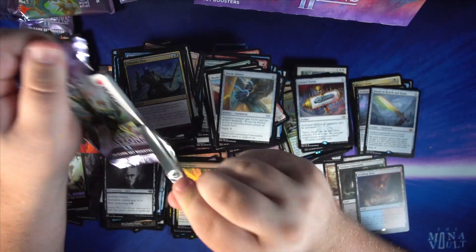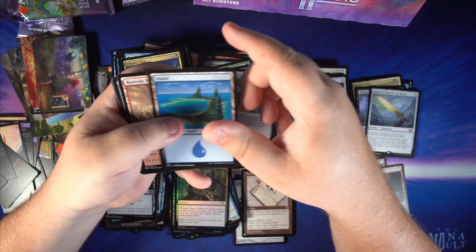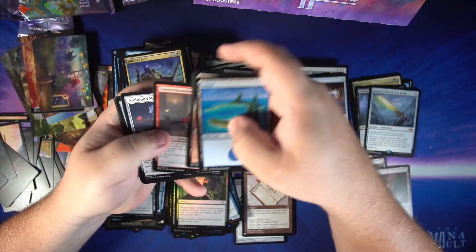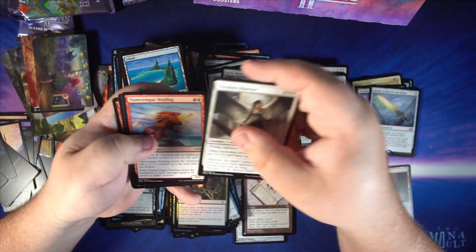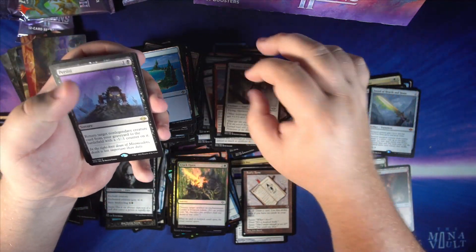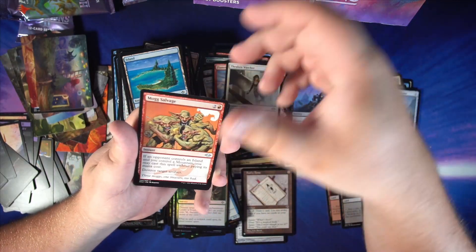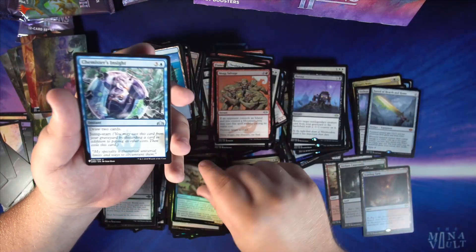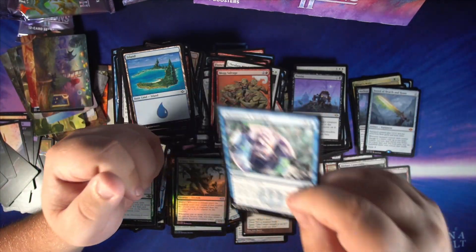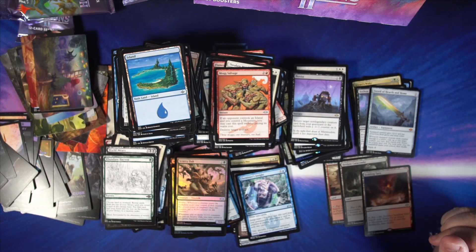And our last pack of this set booster box — what will we find? We've found a lot of good cards, so not going to be too disappointed if this pack isn't the best, since there have been so many fetch lands and mythics — can't complain. We get a Persist, a pretty decent card, Mog Salvage, Abundant Harvest in its sketch version, a foil Scurry Oak, and Chemister's Insight from the List to finish things off. Thank you everybody for watching — we'll see you next time at the Mana Vault!